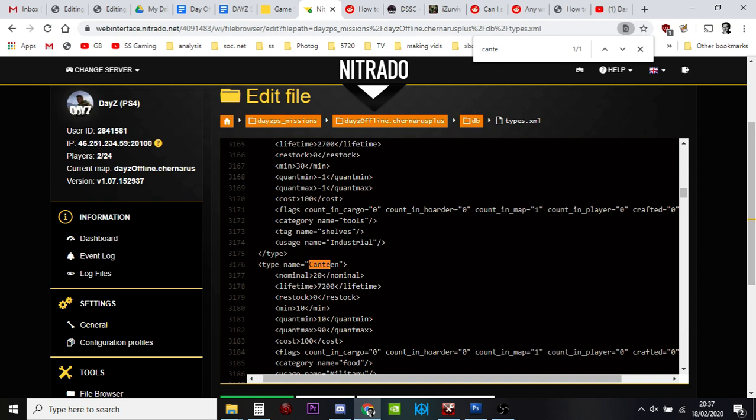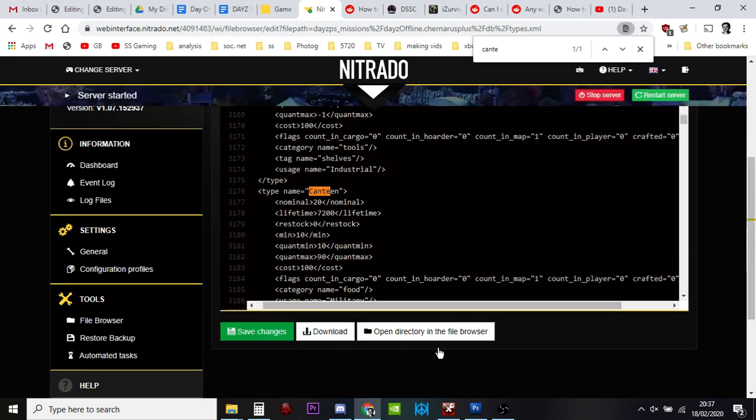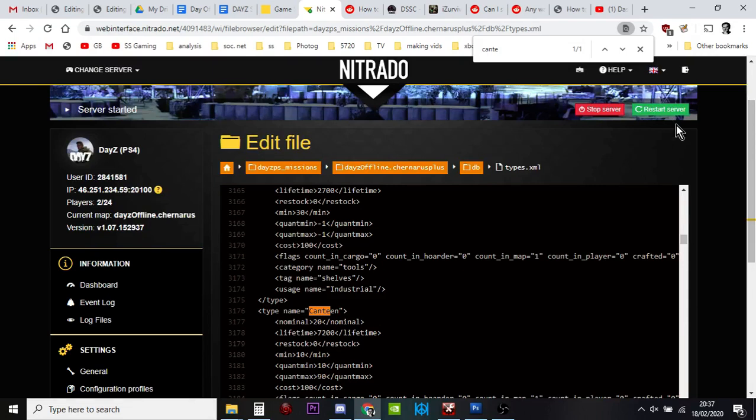Then just change the things you've made a list of — M4 mags, M4s, VSSs, LARs. Increase those sorts of things, but just by a bit. Always think in terms of maybe 10% to 20%. When you're done and you're happy, just come down to the top, save the changes, and then restart the server. Those changes will then take effect.